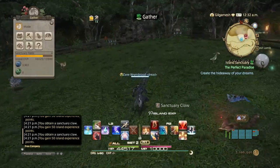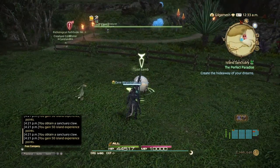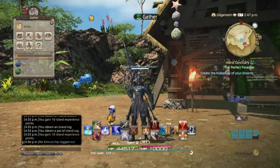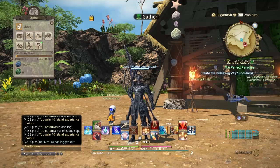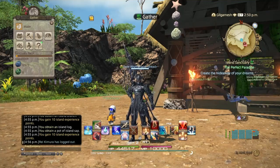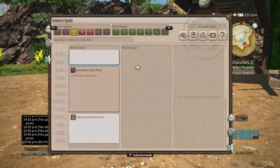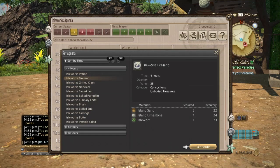You're going to be needing animal materials to make handicrafts, which is the next source of experience. When you're first starting out you have access to very limited items because you don't have a lot of materials. So when starting out I highly recommend you begin with potions and fire sand.